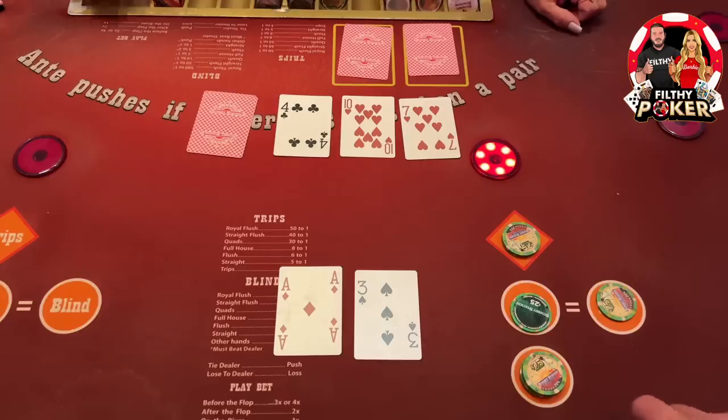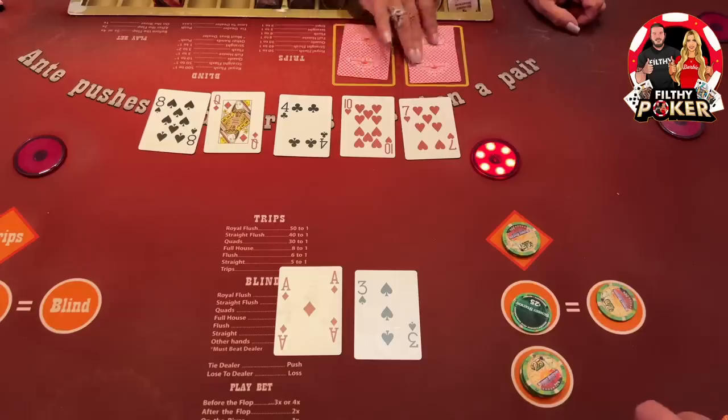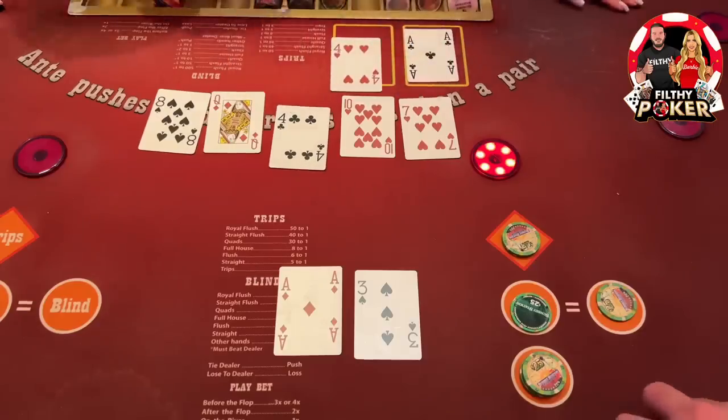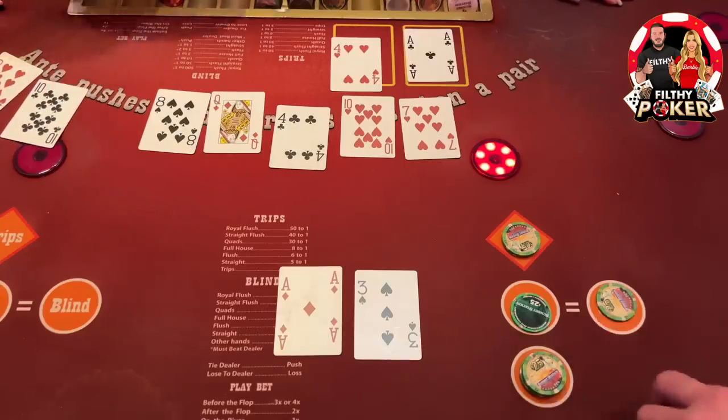Okay, nothing yet. Ace high — oh, got us with the fours guys. Unfortunate that we lost on that — we've got $75 bucks left.